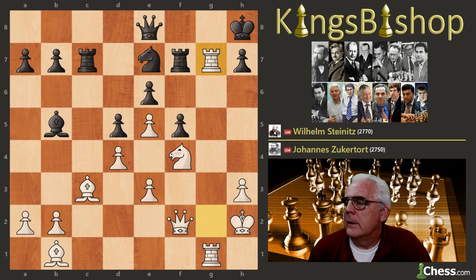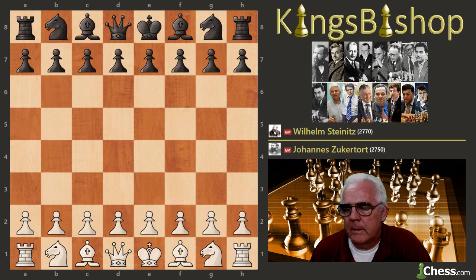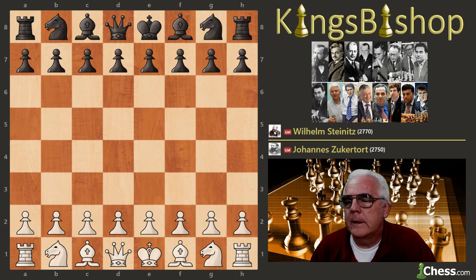Today's game was the fifth game in a match between Johannes Zuckertort and Wilhelm Steinitz. The match terms were that draws would not count, and the first person to win ten games would be declared the world champion. If there was a 9-9 tie, neither player would obtain the title. And I probably should not have shown the end position, letting the cat out of the bag.